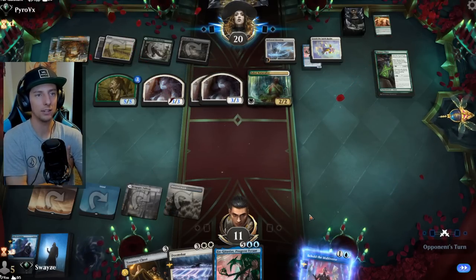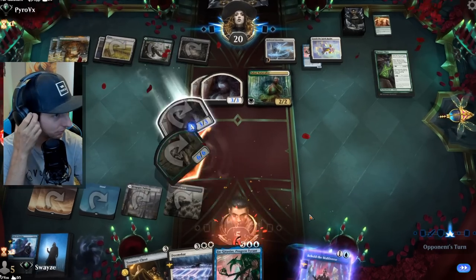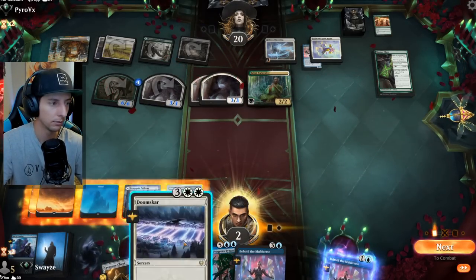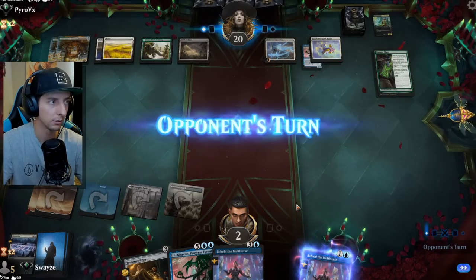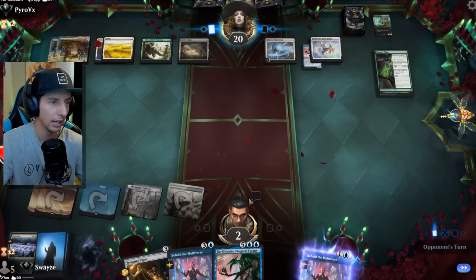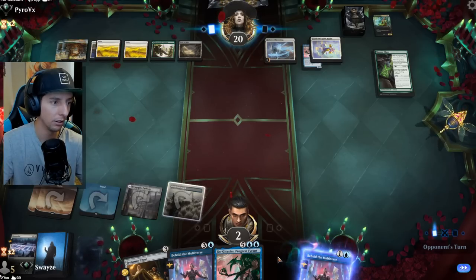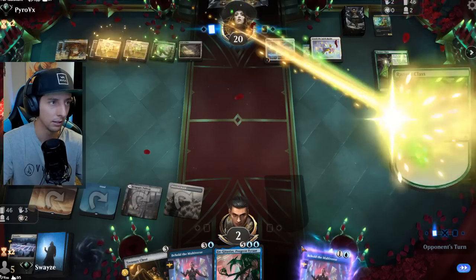This is just not a good matchup for us because we don't counter enchantments or creatures, and that's all they have. So we just lose this game unfortunately. Simple Doomscar has got to be the play. If we can copy like a Revitalize off the Djinn, I mean that's pretty darn solid. A Devastating Mastery too opens the door for a lot of things. We'll see, man. We'll see.